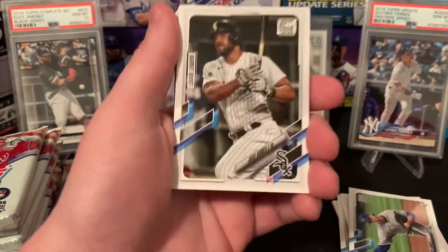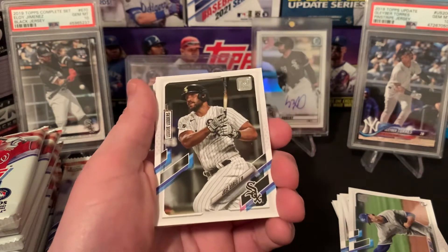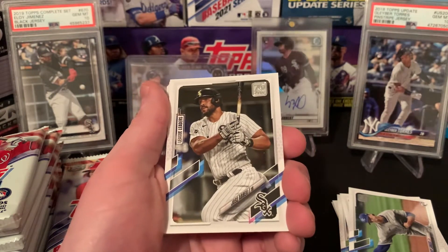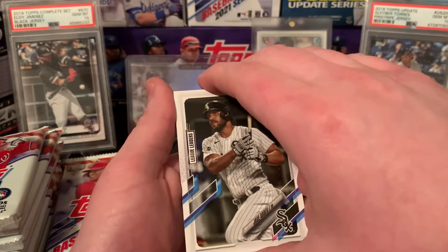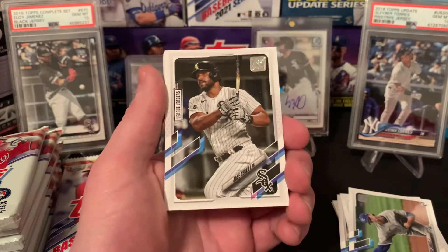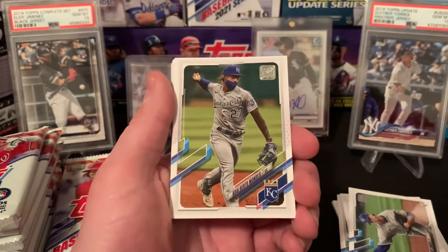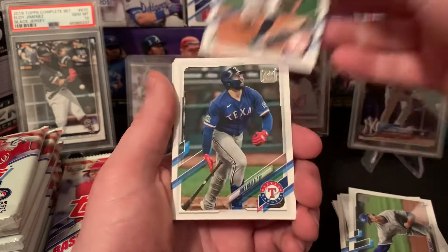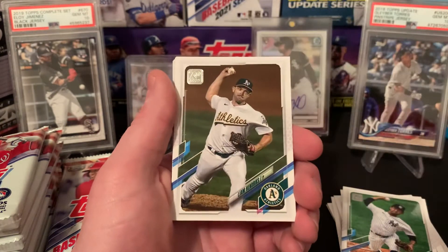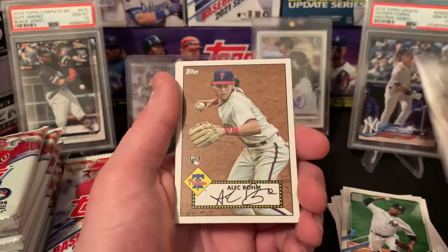I am so pumped for baseball season to start. Being a massive baseball fan before getting into the cards — hopefully this year is better than last year as far as performances. It's going to be so fun to watch with fantasy baseball in mind, plus the card value of all these guys. So we've got Jose Abreu, Lurie Garcia, Alberto Mondesi, Davey Garcia rookie card, Joey Gallo, Liam Hendricks, Colin Moran, Kenta Maeda.